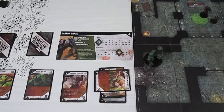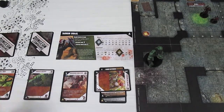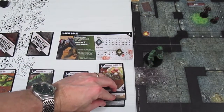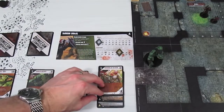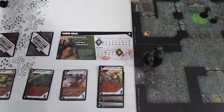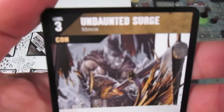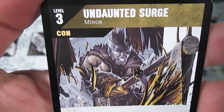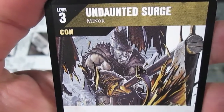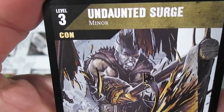Over to the Goblin player. First we check start-of-turn effects — none — then untap tapped creatures: the Hobgoblin Soldier who tapped himself to prevent 10 damage gets untapped. Then we draw one order card. This one says Undaunted Surge — a minor action, level three, Constitution ability — which is good for either our Feral Troll or our Hobgoblin Soldier.